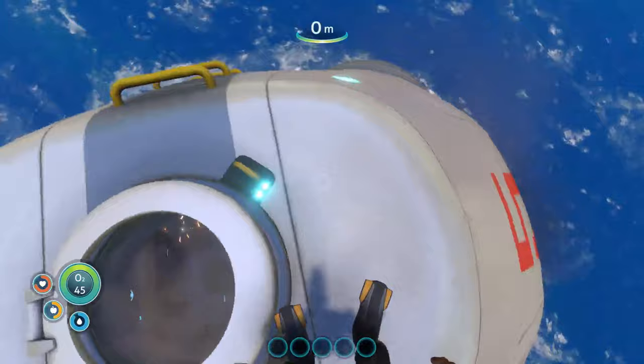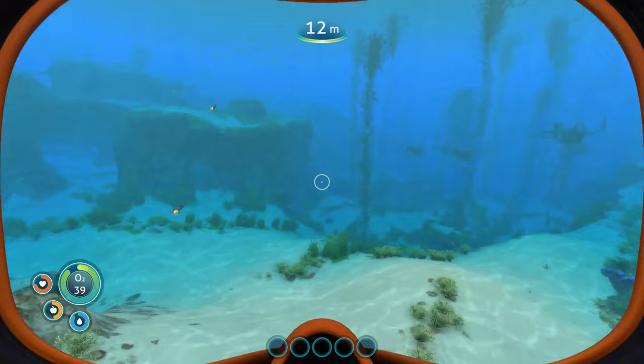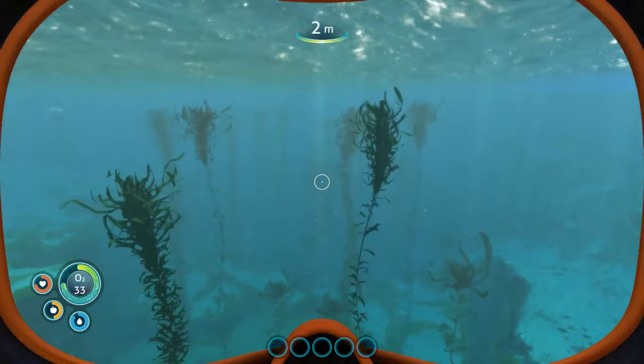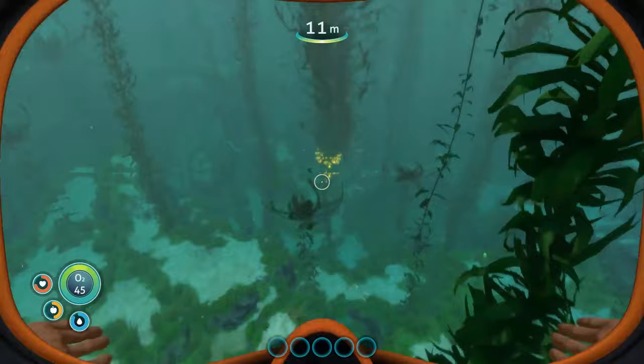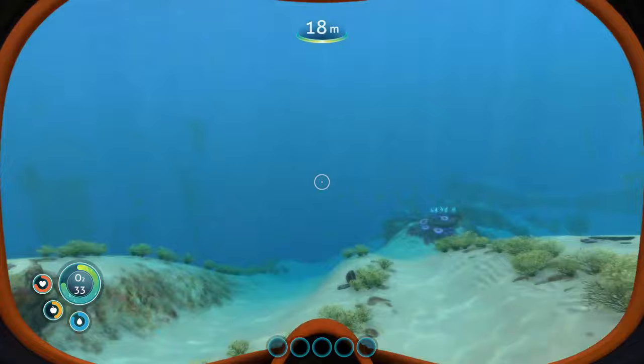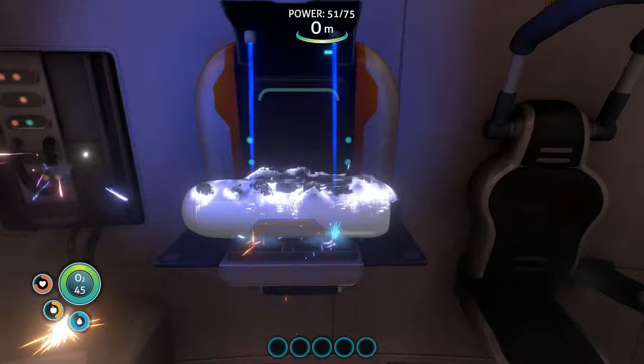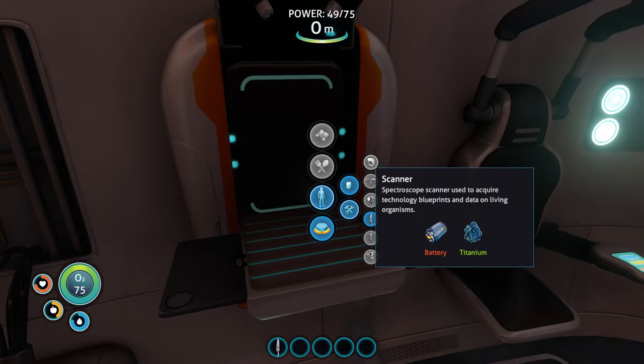That's the ship we were on, and now this is where we live. Let's go swimming. Keep an eye on your oxygen because it definitely runs out fast to begin with. Next thing we want to make is a repair tool and a scanner — the scanner is going to help get you lots of your blueprints throughout the game.